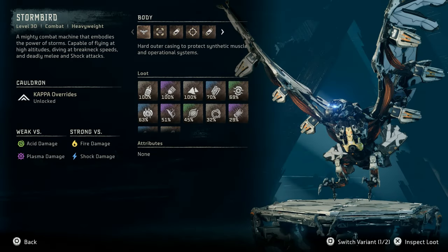Stormbird: a level 30 combat heavyweight machine. A mighty combat machine that embodies the power of storms, capable of flying at high altitudes, diving at breakneck speeds, and deadly melee and shock attacks.